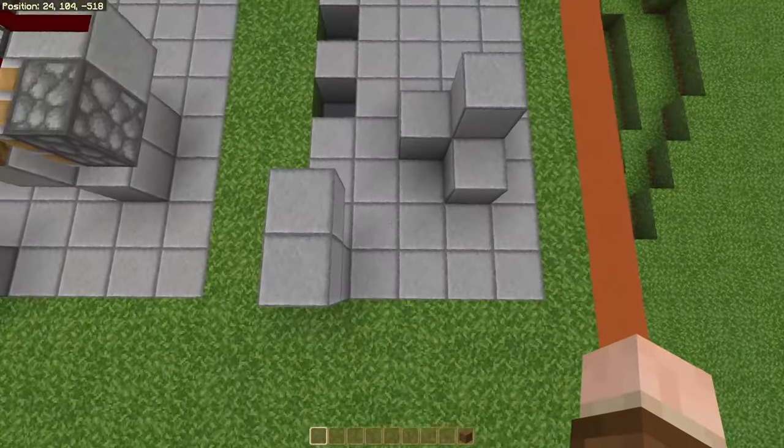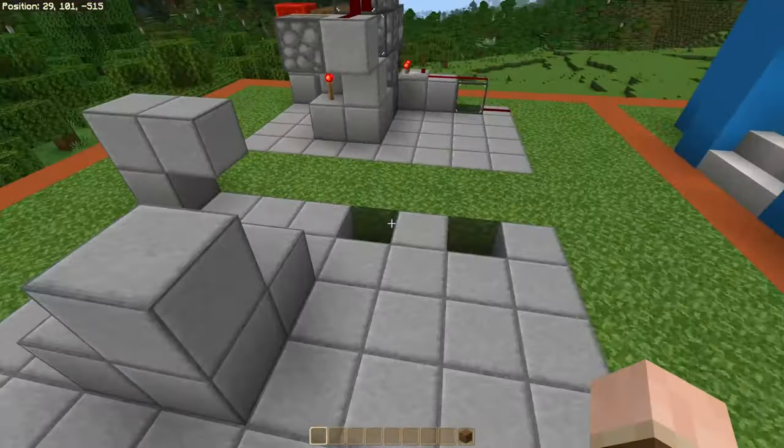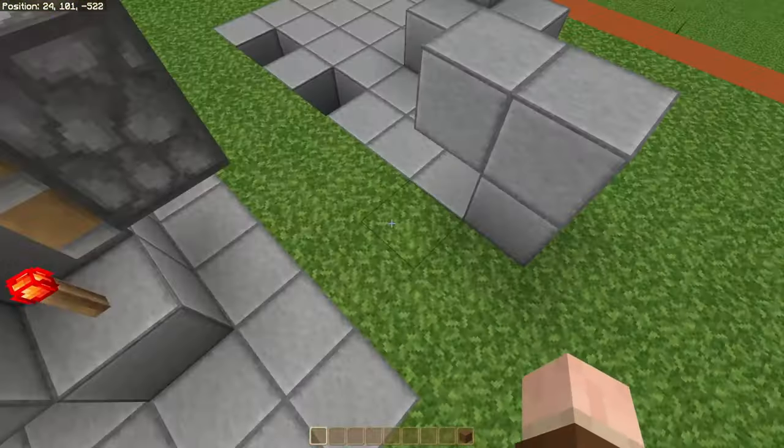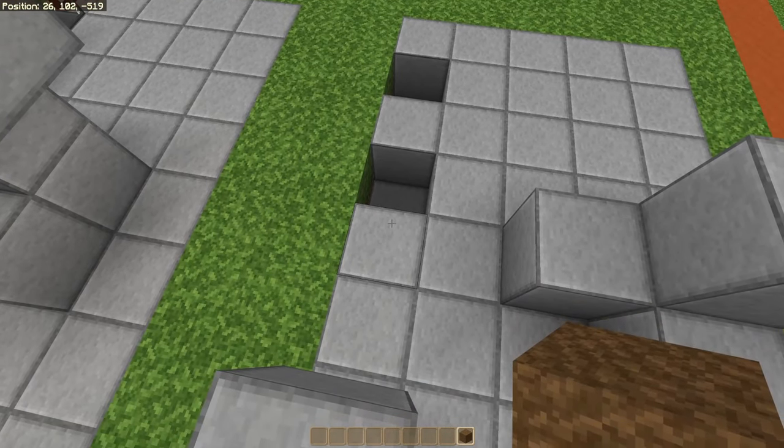First you want to clear yourself an area that is eight blocks long and five wide, adding four blocks here and three blocks here. You'll start in the spot in front of the block that has been dug out one deep and put down two temporary blocks.